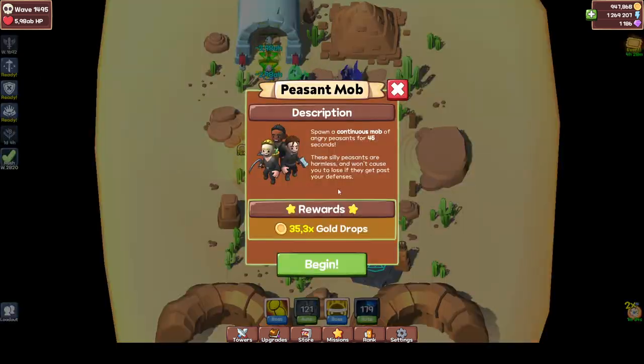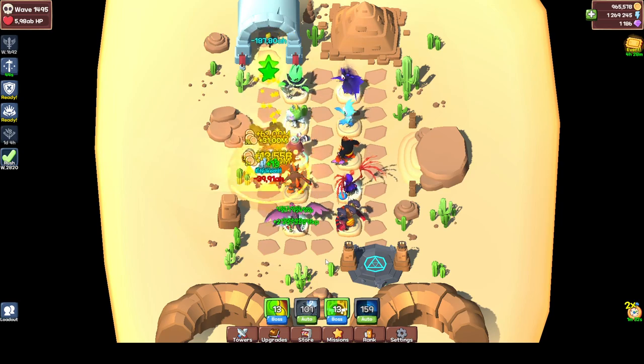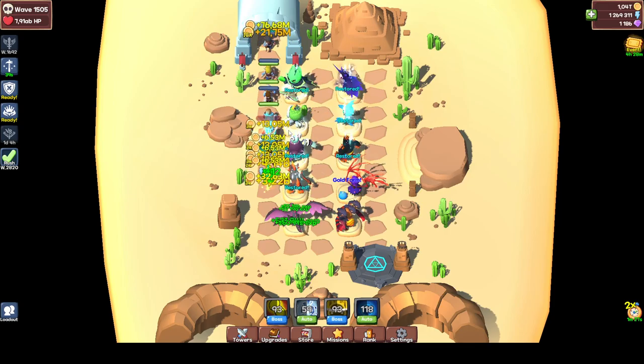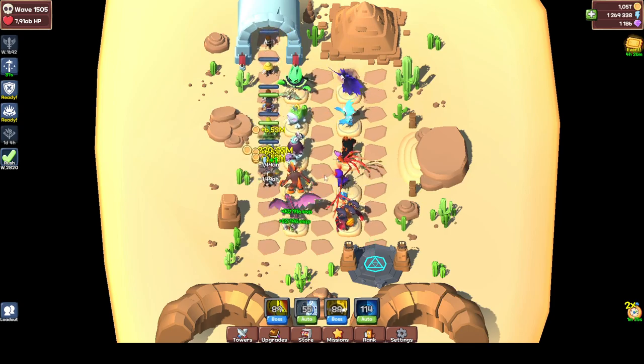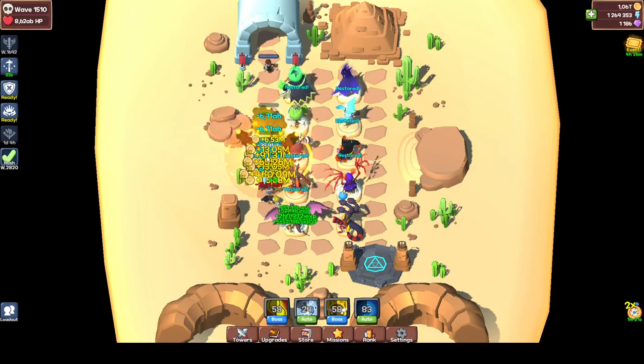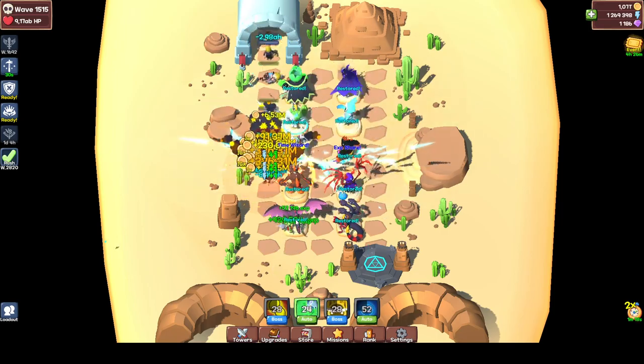My peasant mobs are ready — let's spawn them. I'm going to slow the game speed. As you can see there are the little blue guys. Game speed is key — killing them fast and getting fast experience. Good tip.